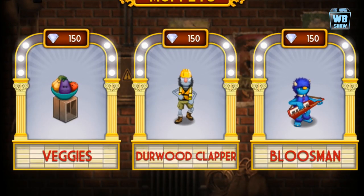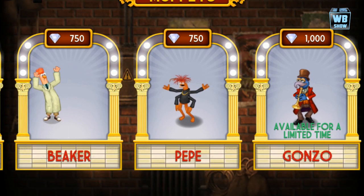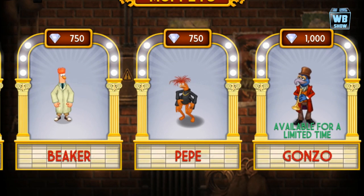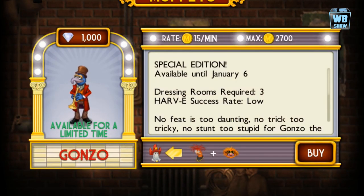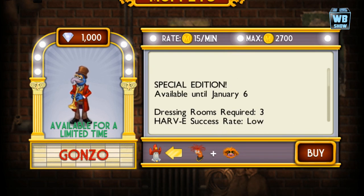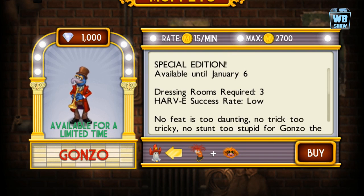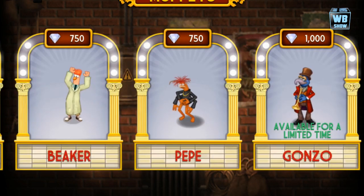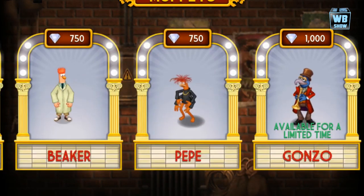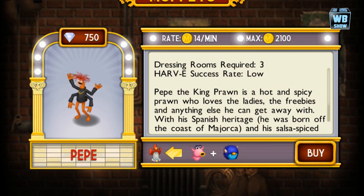Going back into the market, the Muppet available for a limited time is Gonzo. This is only available for a limited time on the rooftop section of the game, available until January 6, 2014. You can get this Gonzo in the game using Monomena — I think that's like PP or something.